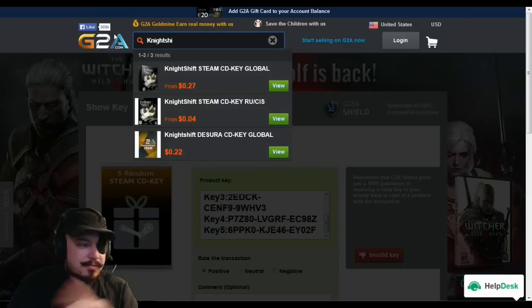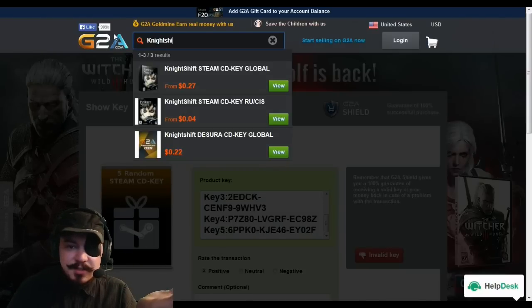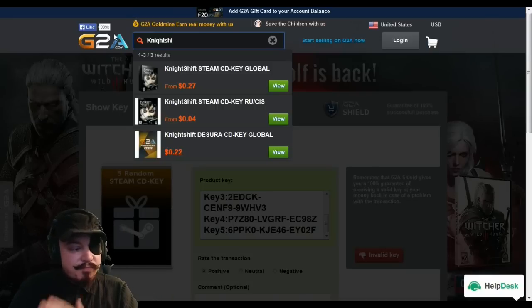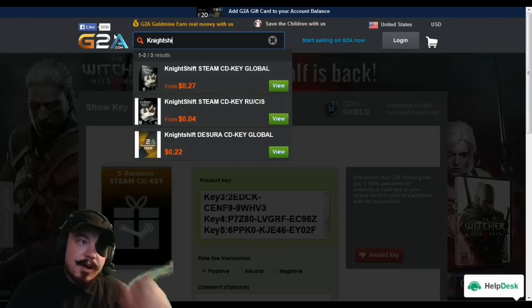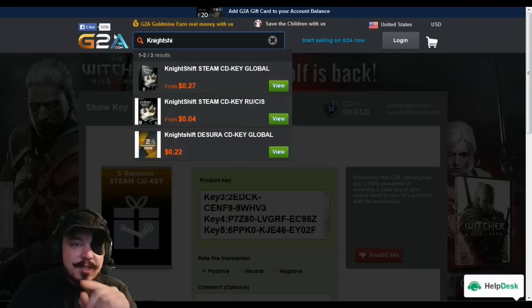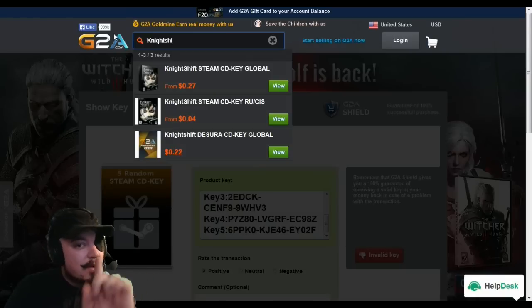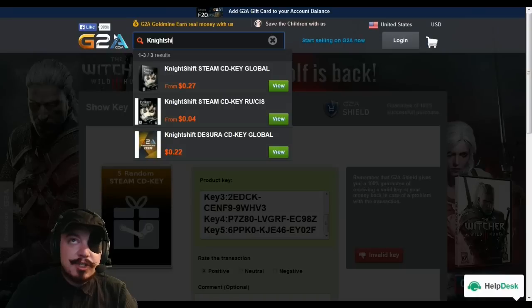Night Shift has got to be terrible at four cents. The other one was like seven cents. So we technically kind of made our money back. It's kind of worth it — you're not spending much, don't be picky. Go to G2A.com and get the five random Steam CD keys, because there's at least one game you might try and like. It's a gamble — I took it.